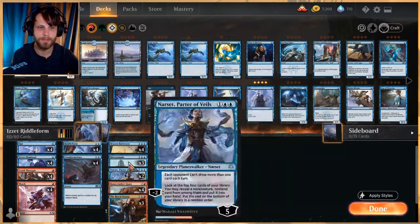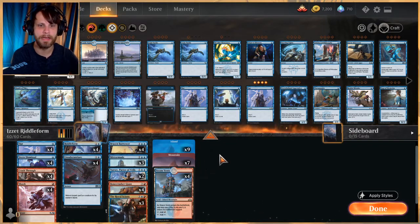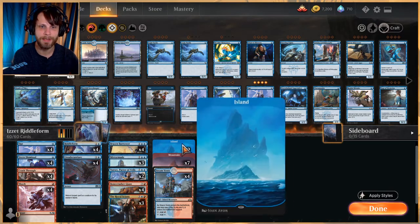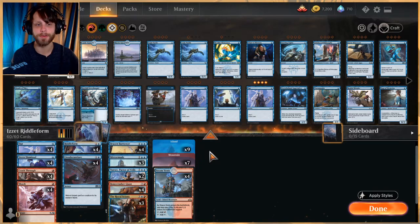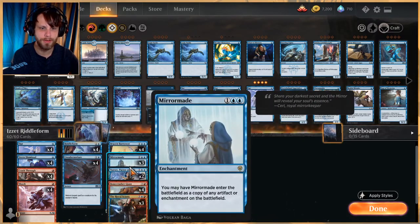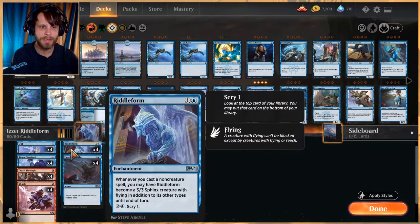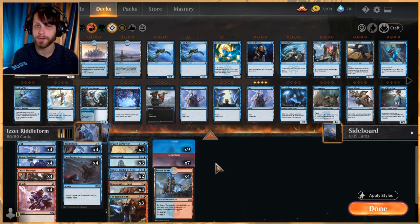Land-wise we're at 20, which is pretty low, but look at our curve — at most a three-drop and a lot of one-drops, so not tremendously worried. That does mean you'll probably have a little inconsistency early on, but that's expected with a 20-land deck. We have nine Islands, seven Mountains, and four Steam Vents. Importantly, we do not have tapped lands in this list — that's crucial because we're trying to hit everything on curve.